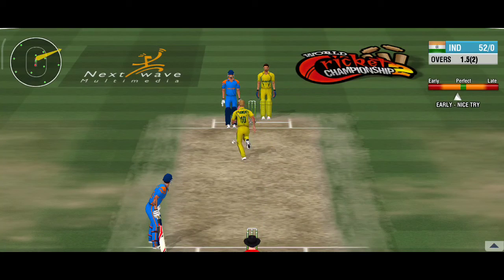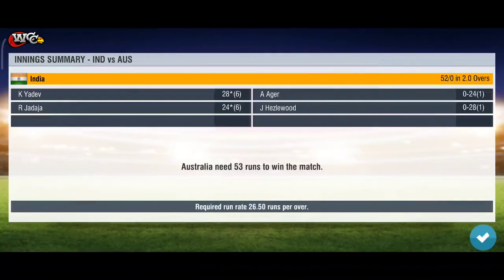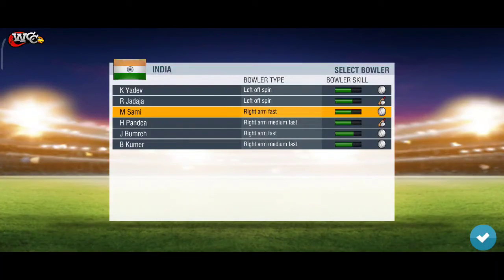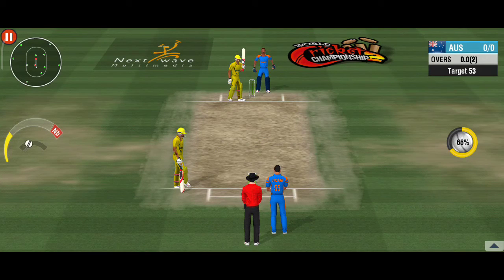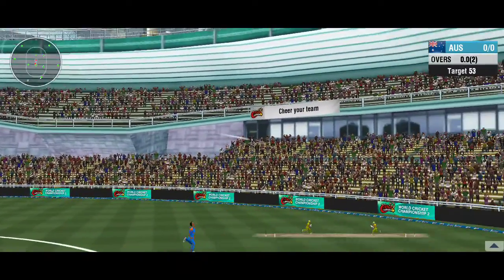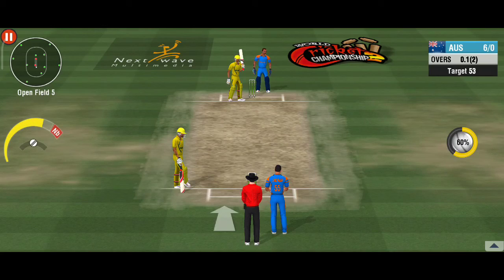The batsman makes contact with nothing but air. It's going to be a steep climb. Time for some spin — an off-spinner comes into the attack. A stellar shot, what a six! What a cracking start — a boundary off his first encounter.